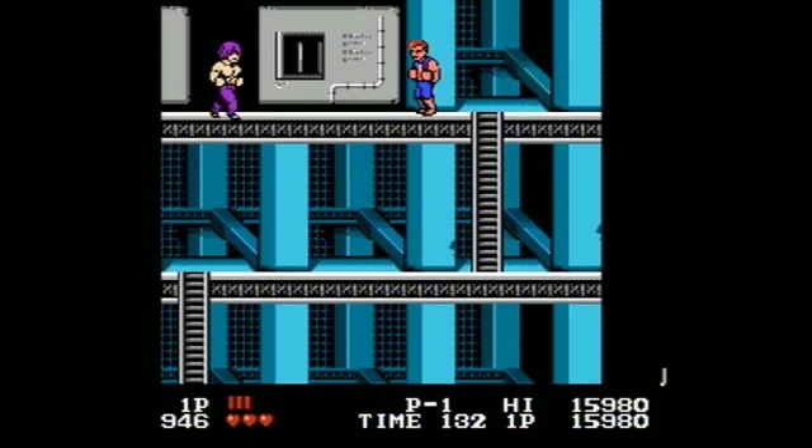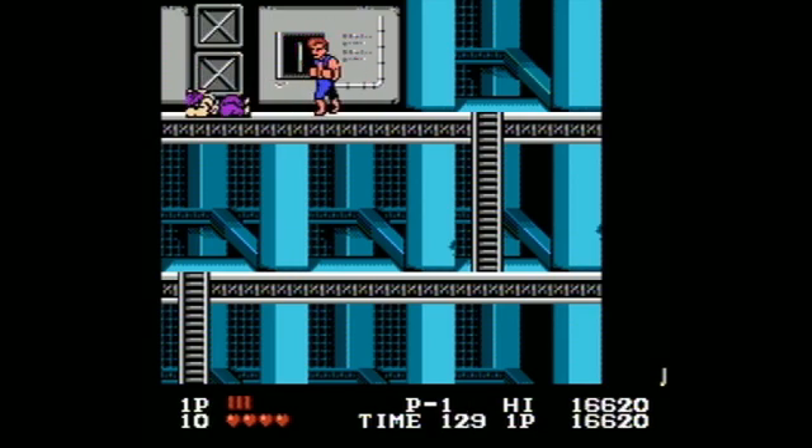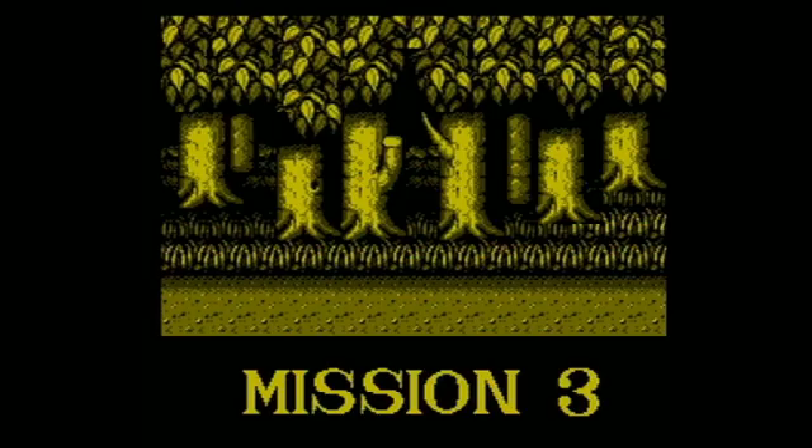Spin kick: press the control pad twice while facing the enemy. I just leveled up, I'm pretty sure. To pin someone, approach when the enemy is down, press control pad down and land on the enemy, then press A. And elbow punch: press control pad left twice when the enemy is approaching from the left, twice right when approaching from the right.